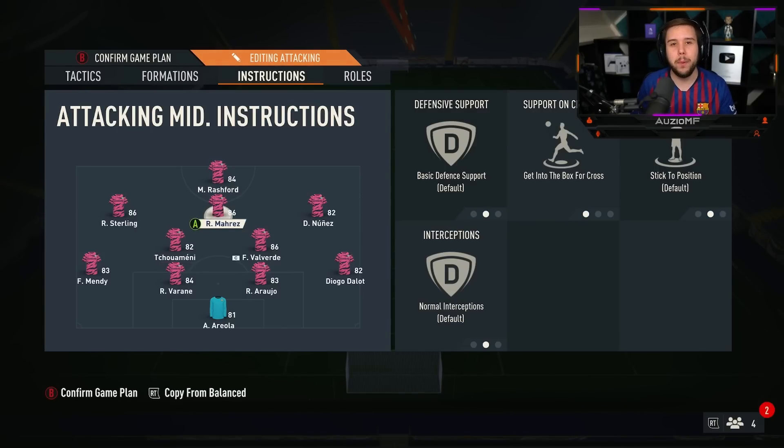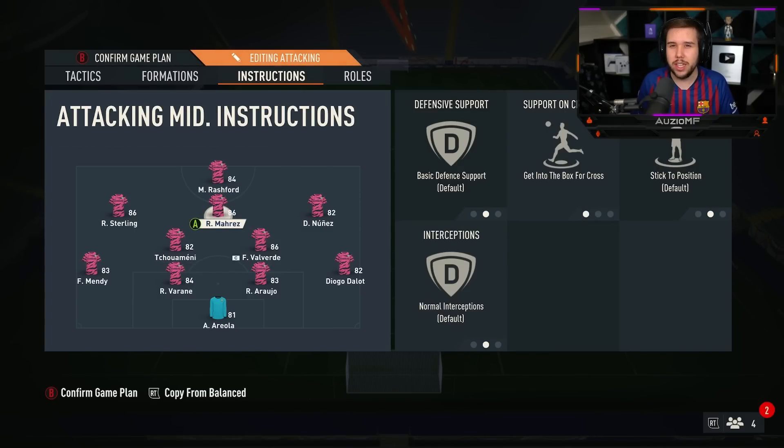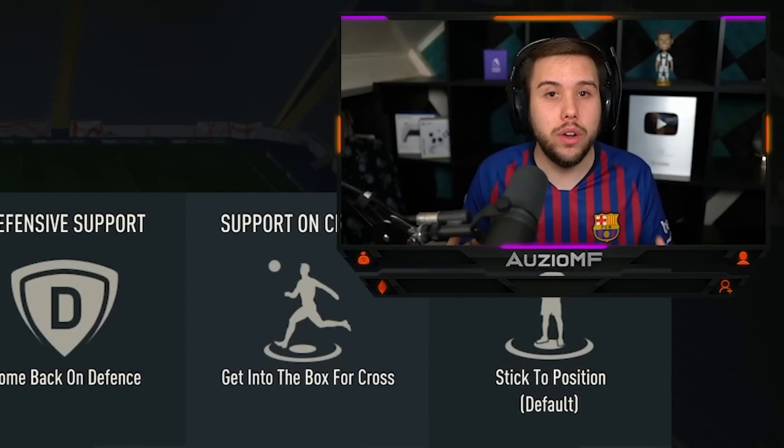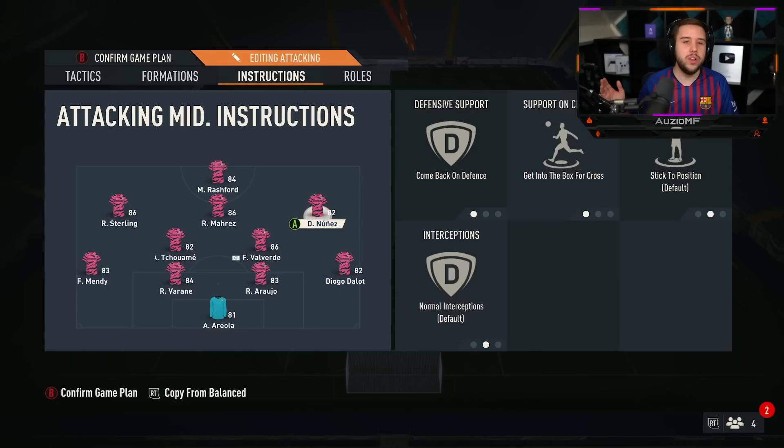With the CAM, set get into the box for a cross. A lot of people have the CAM on default, but something about get into the box for a cross on the middle CAM just hits different — it feels like you turn this formation into two strikers when running down the line with your right or left CAM. Your left CAM and right CAM are going to be on the exact same thing: come back on defense and get into the box for a cross. This allows them to come back and help your fullbacks and double team the sides, and also makes runs into the box for crosses.